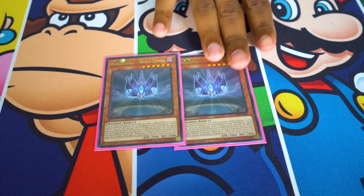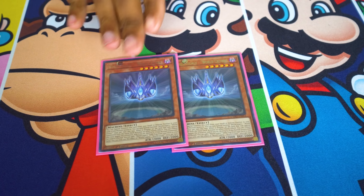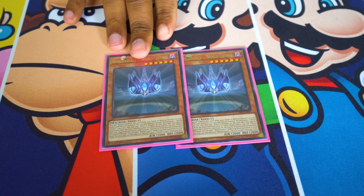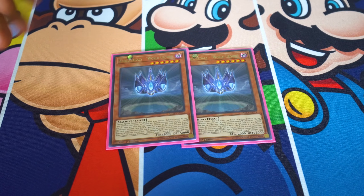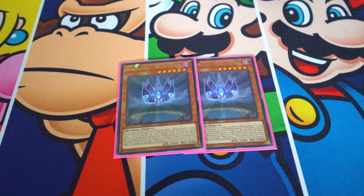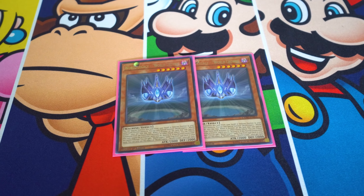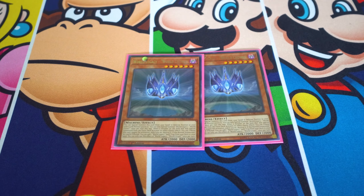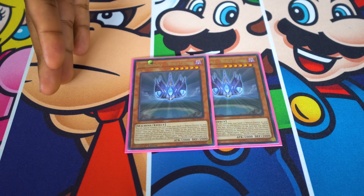Last for the monsters played from hand is two World Legacy, World Crown. This card has the same ability as Palladian monsters — even though it's not a Palladian — in that it can be special summoned from the hand to a zone that a link monster points to. Its effect lets you tribute it to negate and destroy an extra deck monster's activated effect. It also has a secondary effect: when a normal-summoned or set monster is tributed, you search a World Legacy spell or trap. It's level six with 2000 base attack, and all your link monsters gain attack equal to the monsters they point to, so this is a free 2000.